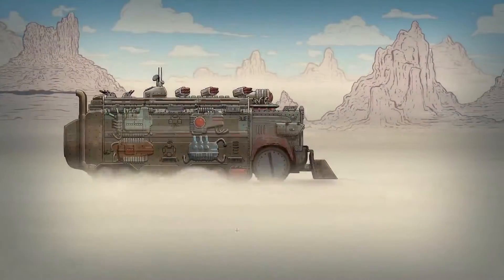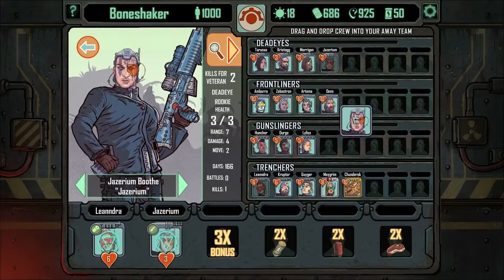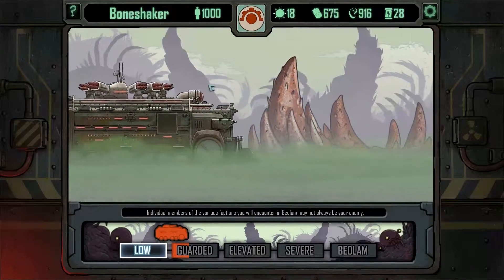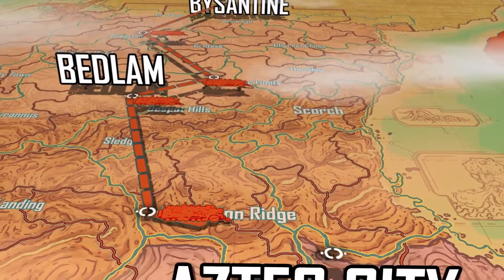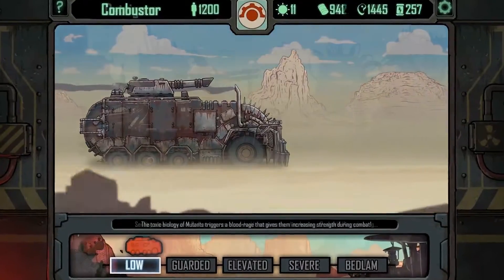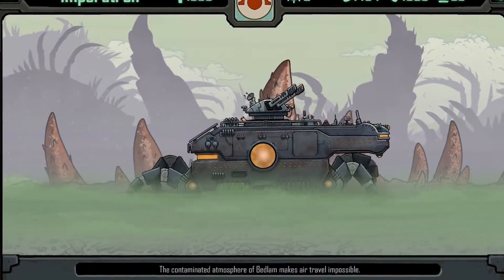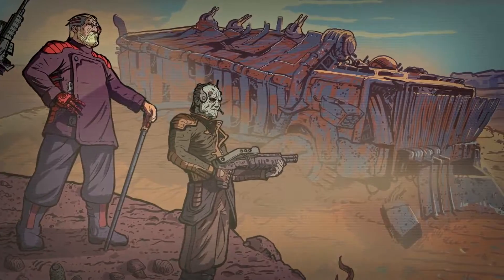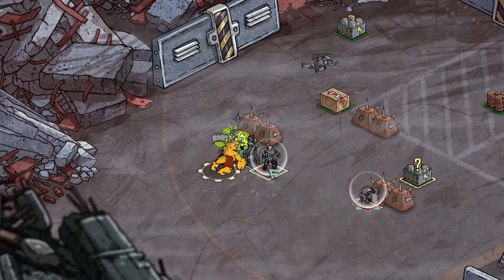So there you have it, Mechanic. Gear up and stand ready. The Bone Shaker is one hell of a rig. Treat it right, manage your crew and resources wisely, and it'll take you where you need to go. Make it to Aztec City and you'll even be able to retrofit some serious upgrades. Keep your ears to the ground though — there have been rumors of other dozers still intact out there in Bedlam, operating under the command of some maniacal warlord or just lying dormant, ready to be rebooted and renovated to ride again. Safe travels, Mechanic.